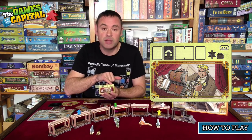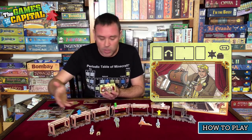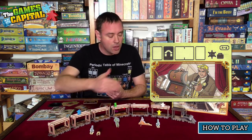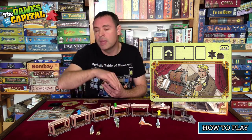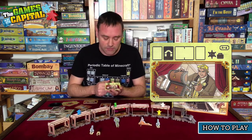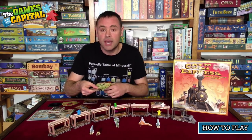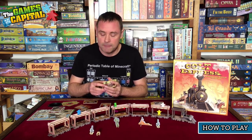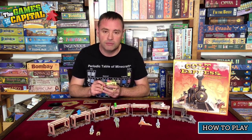At the end of each round an event may take place — there's a whole variety. For example, passengers might revolt and everyone in a carriage gets a bullet, or all players on the roof get sent to the caboose, or the marshal shoots all players on the roof above him. You can factor these in because you'll know in advance. After five rounds the game ends and whoever has the most loot wins.